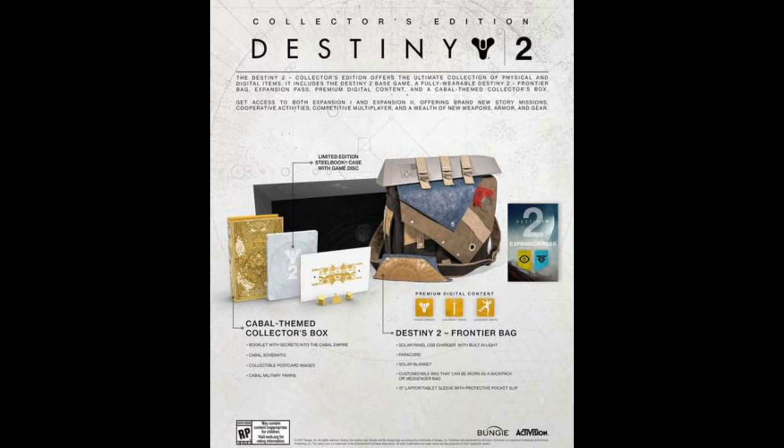The Destiny 2 Collector's Edition offers the ultimate collection of physical and digital items. It includes the Destiny 2 base game, a fully wearable Destiny 2 frontier bag, expansion pass, premium digital content, and a Cabal-themed collector's box. You get access to both Expansion 1 and 2, offering brand new story missions, cooperative activities, competitive multiplayer, and a wealth of new weapons, armor, and gear.